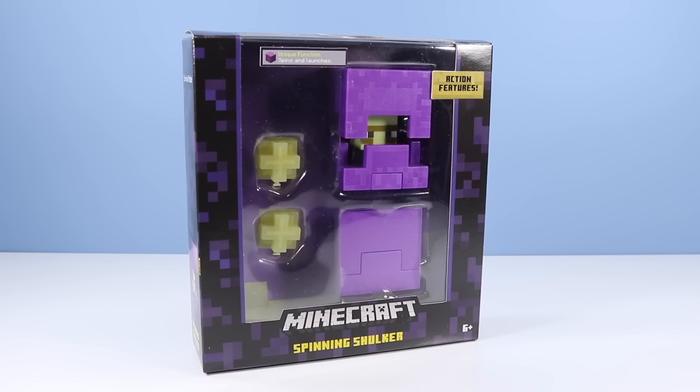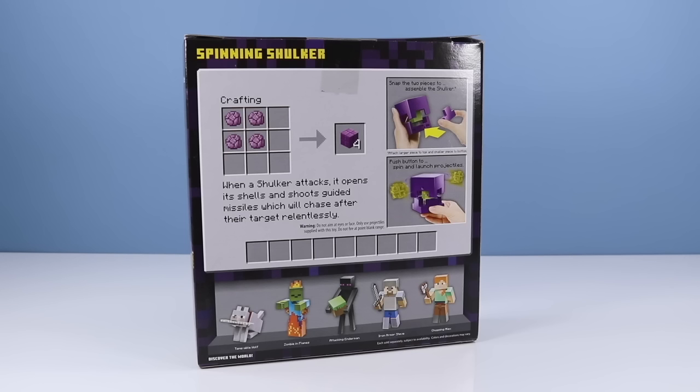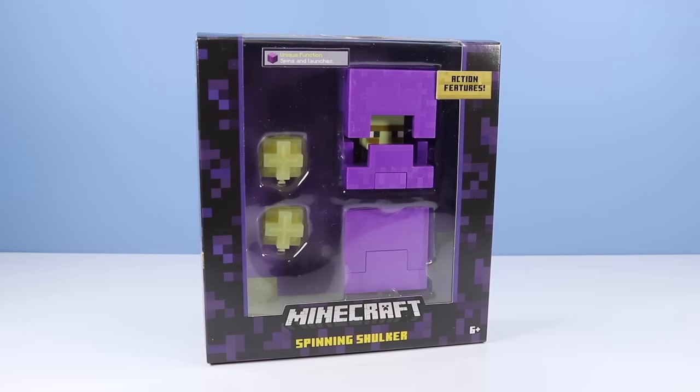The last figure today is the Minecraft spinning Shulker — looks interesting, radically different from many survival mode figures. On the back of the box: a crafting guide for a purple block. Info: when a Shulker attacks it opens its shells and shoots guided missiles which will chase their target relentlessly. Snap the two pieces to assemble, push button to spin and launch projectiles. Warning: do not aim at eyes or face, only use projectiles supplied, do not fire at point-blank range. I'm kind of afraid, but it looks so cool and square and cubey.